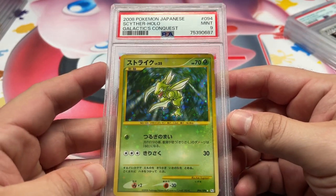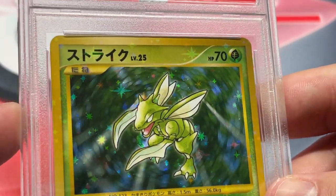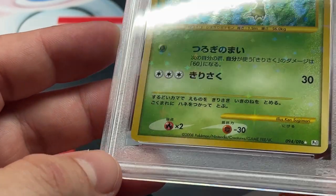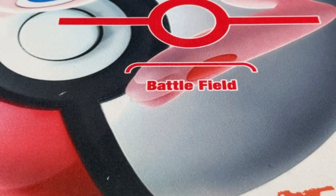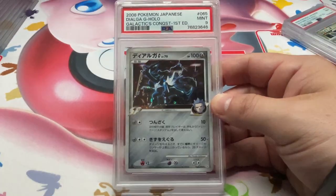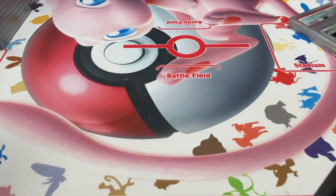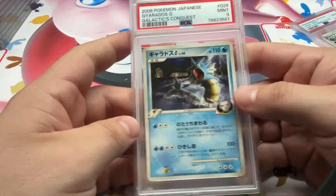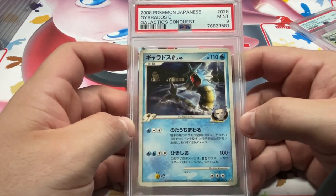We have Scyther up next in the 9. Do a little zoom in on him to see if there's any chipping on this one. Next up we have Dialga G, 9. Shaman Level X, 9. We have Galactic's Conquest Gardevoir G, 9 — it's a really nice card.